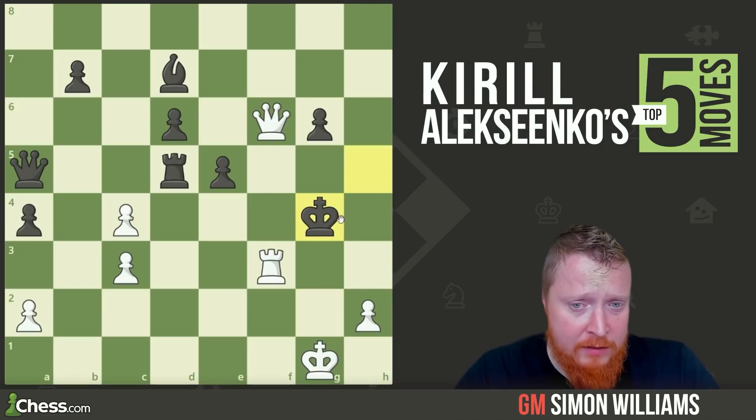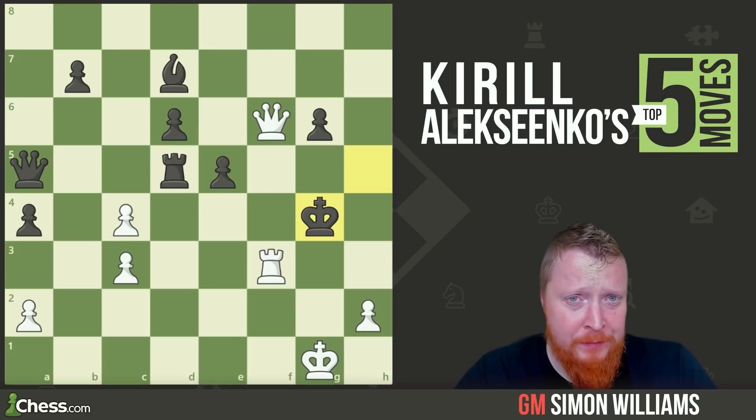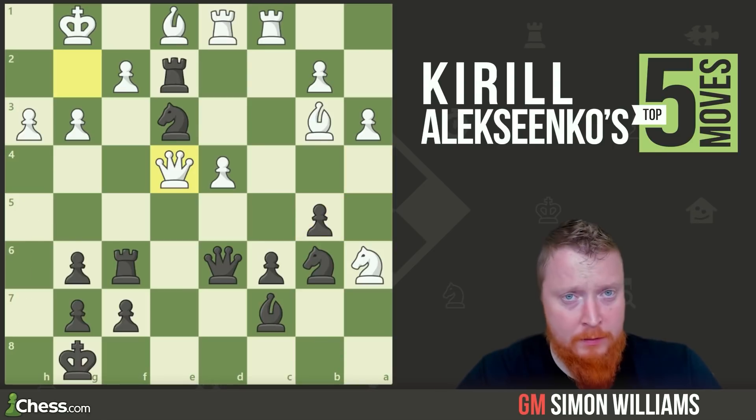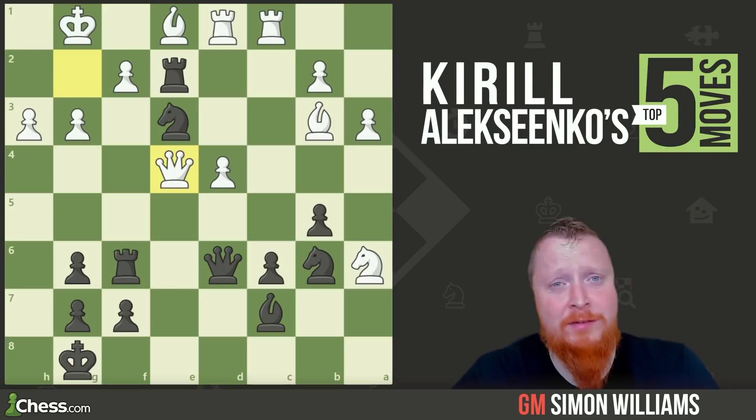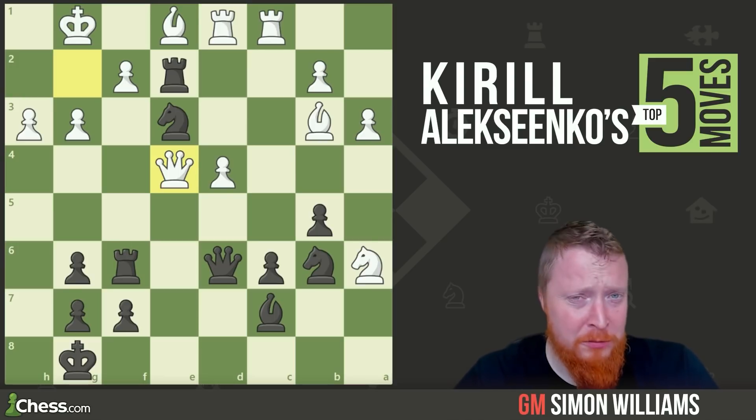And if king takes, it's checkmate in two moves — I'll let you guys try to work that one out. It's black to play in this position. This is maybe a rather short and sweet tactic, so I'm hoping most of you will get this. Keeping them a bit short and sweet in this video. Black to play and win.